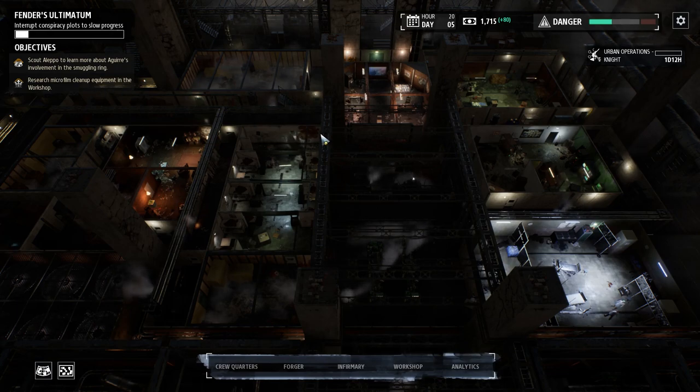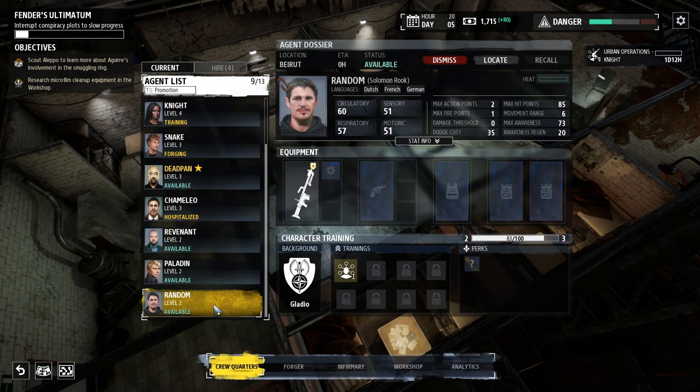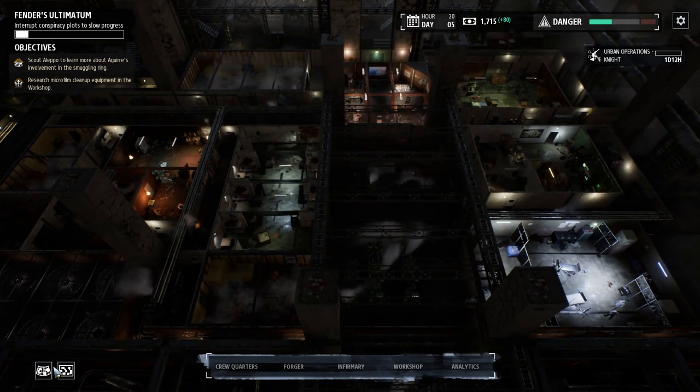We'll be getting started on that in just a moment, but first, say hello to our newest recruit: Solomon Rook, codename Random. Former Gladio, speaks three languages, training in contact tactics, which gives him proficiencies with low-tier automatic weapons, and one mystery perk, which, as usual, can be good or bad. Welcome aboard, Random. Now let's see what we can actually do about this Aguirre situation.